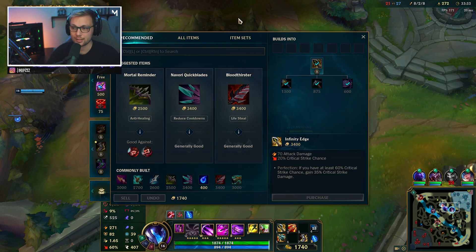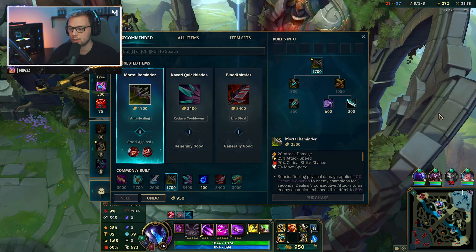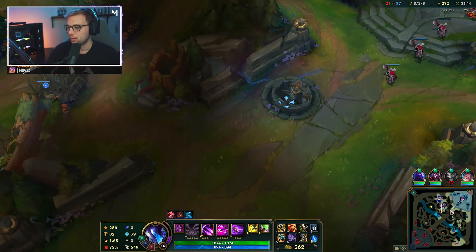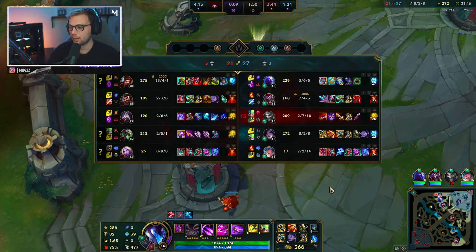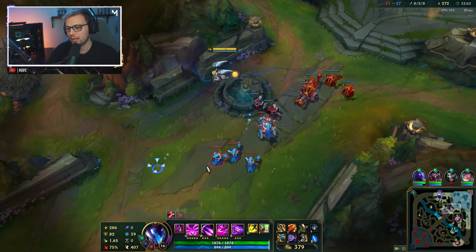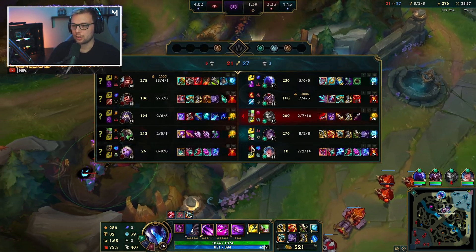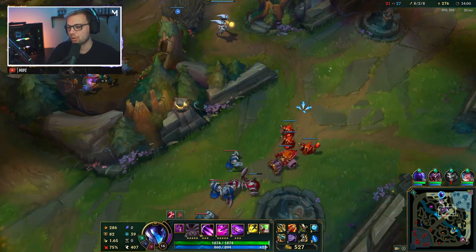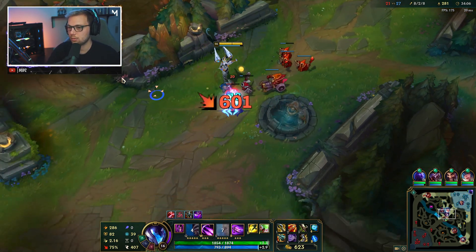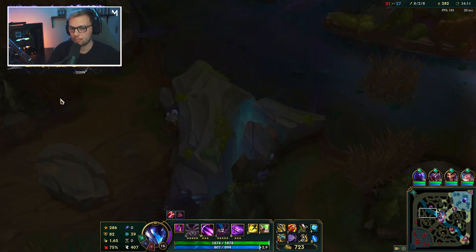Baron is coming up in 20 seconds. This is a bit of a late back, but we'll go for it anyway because we really do need that Executioner's Calling and we're going to start building our Mortal Reminder. Hopefully this will help out a lot. I think as our last item, we might go for a Guardian Angel, but right now I actually feel like something like a Bloodthirster, considering the setup we have, might make a bit more sense so I can hopefully stay in the fight a bit longer.